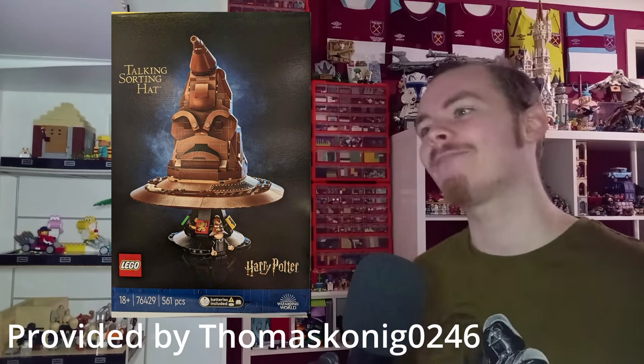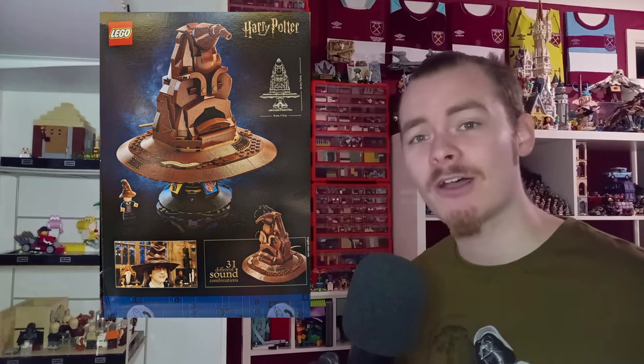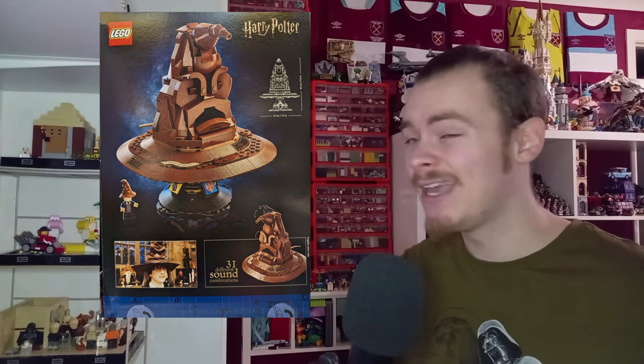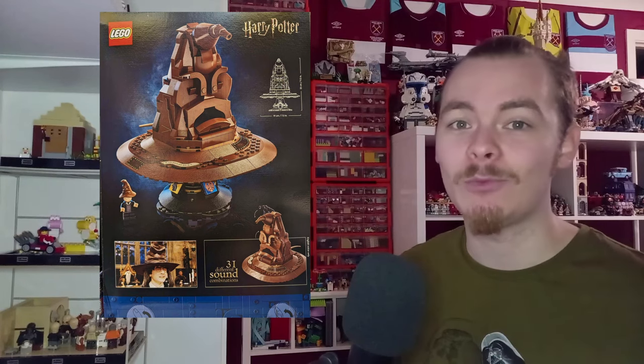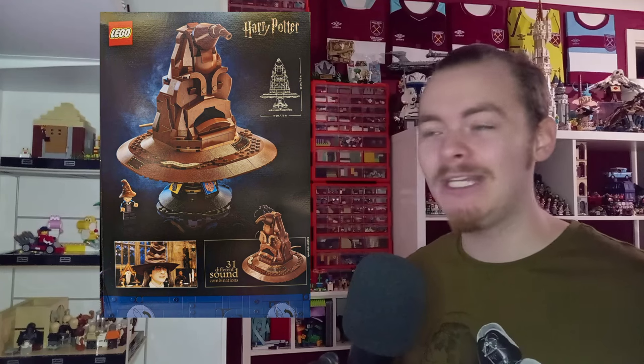From Thomas Koenig, we have an image of the Harry Potter Sorting Hat, set 0246. A physical box was released early and photographed — it should be coming out around March 1st. It includes 31 different sound combinations and is the first time a sound brick has been used in an official LEGO set recently, at least outside Duplo sets, so it'll be really interesting to get clearer images and more information.